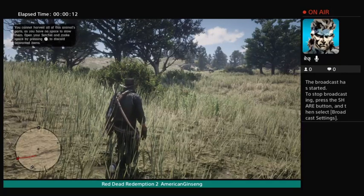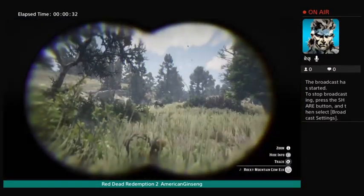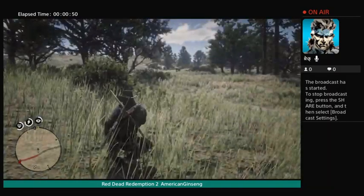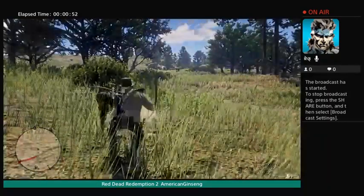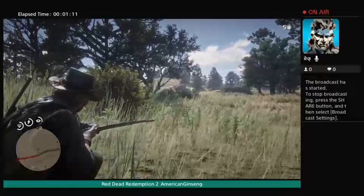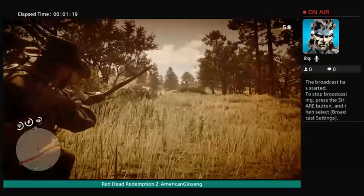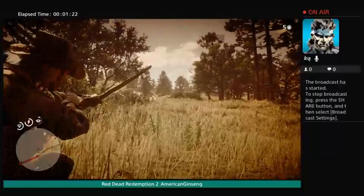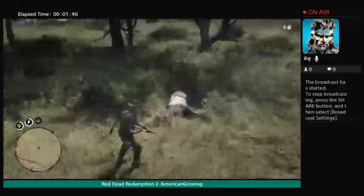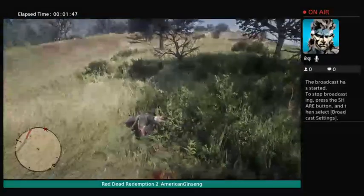I'm looking for American ginseng, but also doing some hunting and scouting. If you want to call animals in, the first thing you need is herbivore bait. Just release the button and watch that animal come in as soon as you run it. That's the best way to call animals in. If you want to take big animals, you can use this method — I've got two cows to choose from.